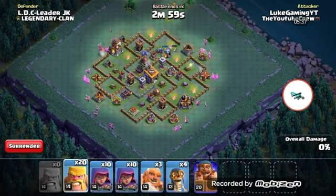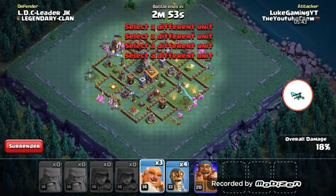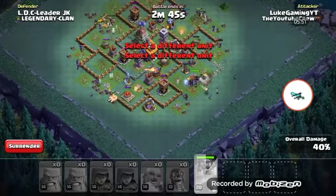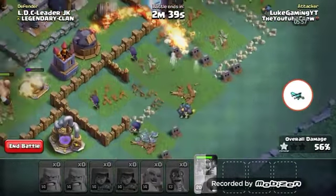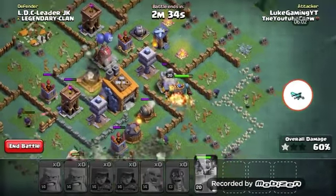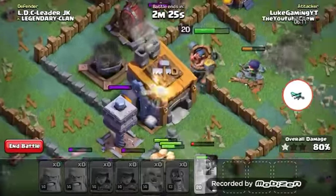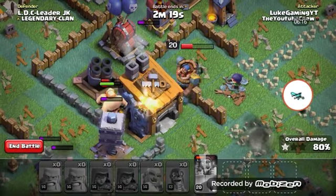I'm going to pull in some sneaky archers to take out the excess buildings. Put giants wherever needed and just try to win five versus battles like the challenge says. My archers are doing well, my bombers are doing well, giants are doing okay, and my builder machine is doing okay. Giant cannon's dead, roaster's dead.